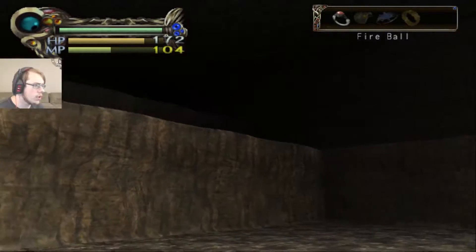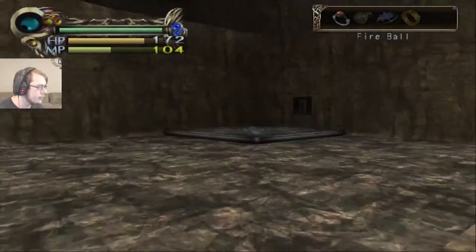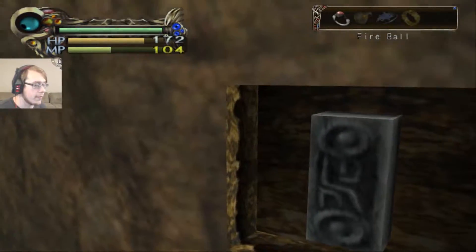It looks like it's just a bunch of cliffs here. There's another rat up there. If they fall off, I'm just gonna leave them — I don't need to fight them.